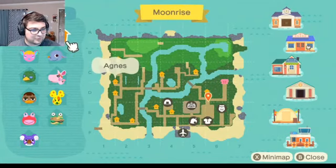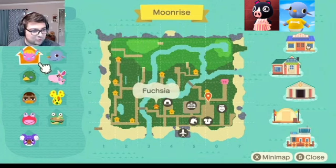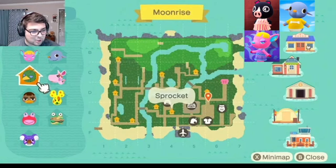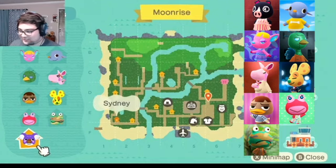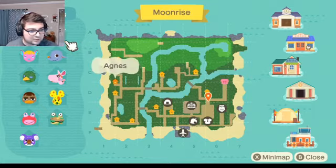Let me take a look at your map. Okay, so you got yourself, you got Agnes, Dizzy, Fuchsia, Sprocket, Marcy, Chatter, Weber, Puddles, Camel, Frog, and Sydney. Okay! So if you want to show me your house, that'd be cool.